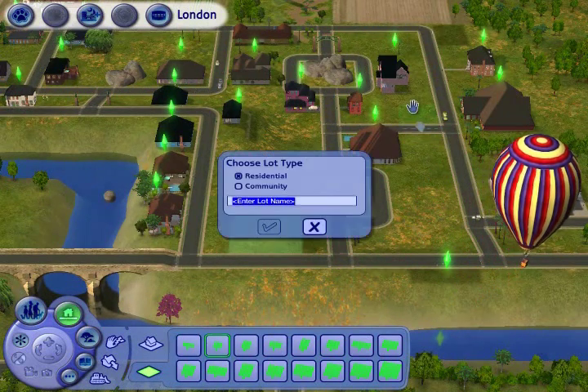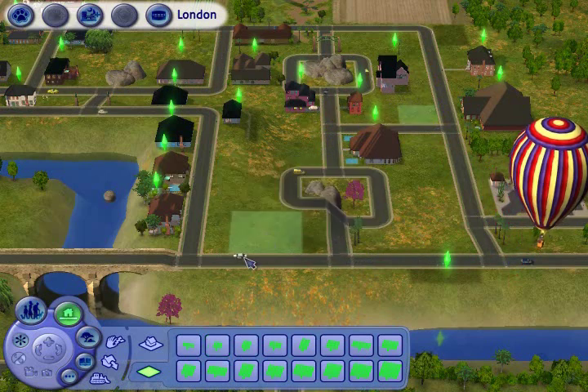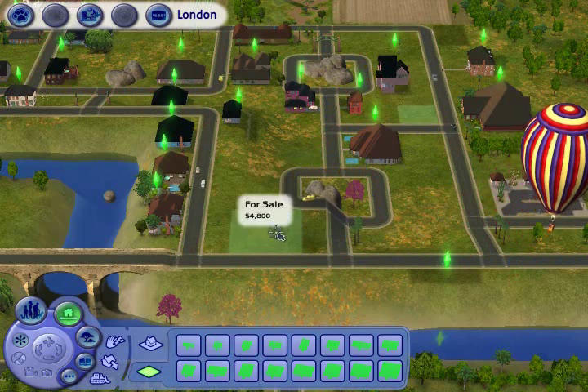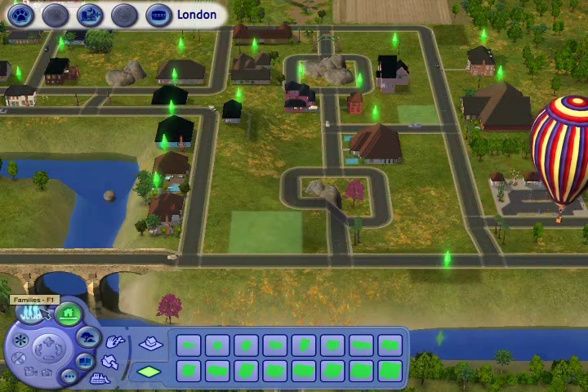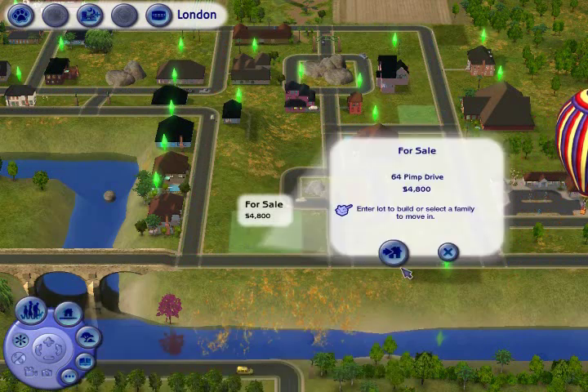Something you want to do is make a tiny lot and put dollar signs on it. We'll benefit from that later. Then next time we'll be creating a family — I just kind of went over that button. We're going to enter 64 Pimp Drive, which is where our house is going to be.